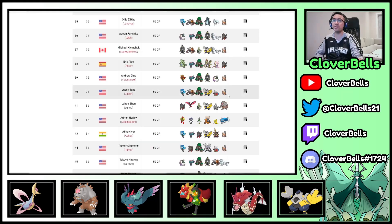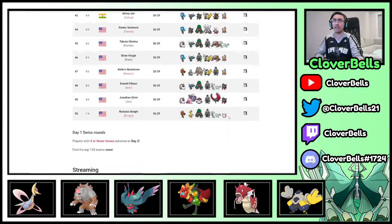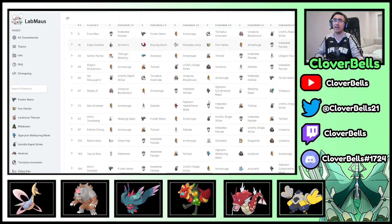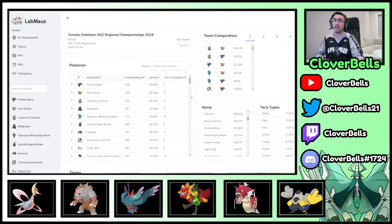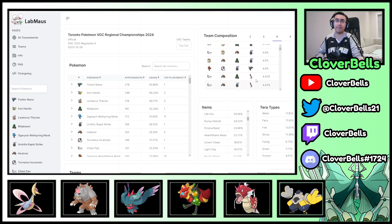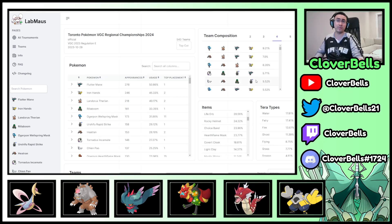Let me know what you think of the Toronto Regionals in general, and let me know if we missed something. I used Victory Road and the LabMouse website for this coverage. If you want to look at more data — like team compositions, the most popular 4-Pokémon core was Wellspring Ogerpon, Landorus, Fluttermane, and Iron Hands — LabMouse is a great tool to help your team building and see what's popular. That'll get you started, then round out your remaining slots depending on what you need. We'll be back with another video. Peace out and have a good one.